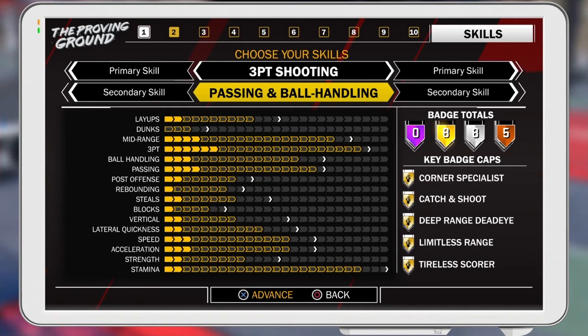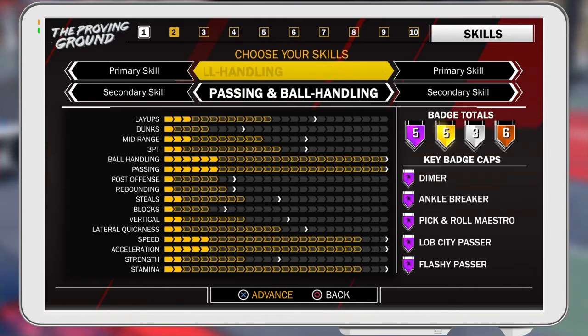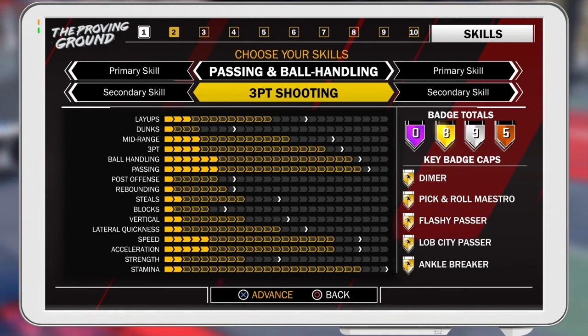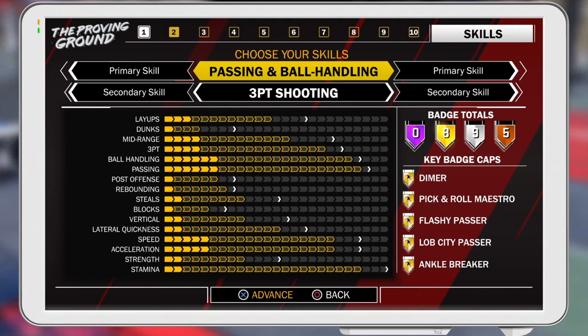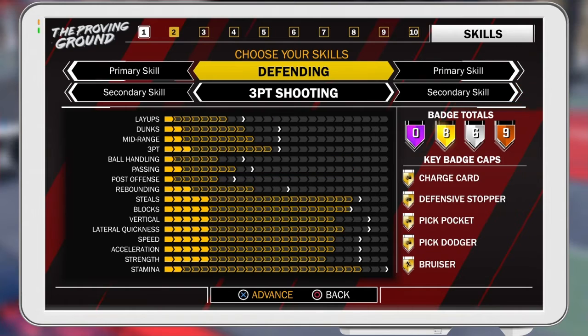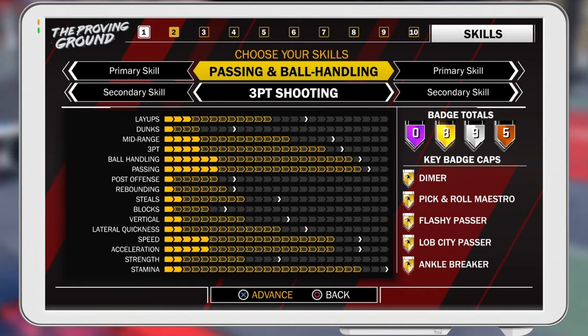Now with this build you don't get any Hall of Fame badges, but if you do hit 99 overall then you will get 8 gold badges, cause all your badges upgrade by 1 tier after you hit 99 overall. So you'll have 8 gold, 9 gold, and 5 silver if you hit 99 overall with this build.